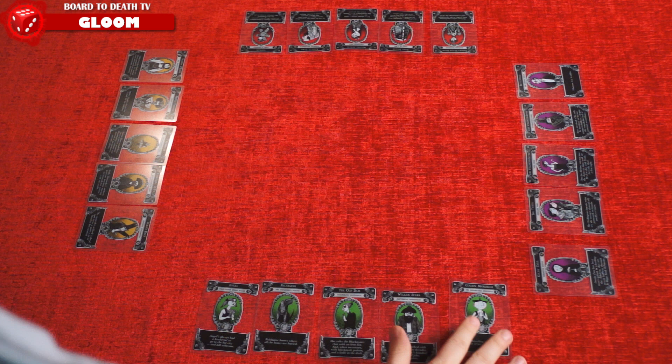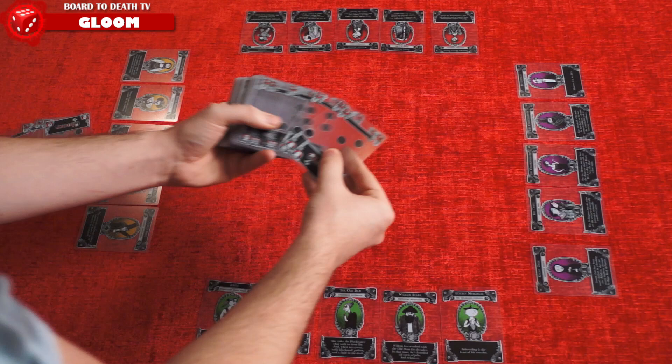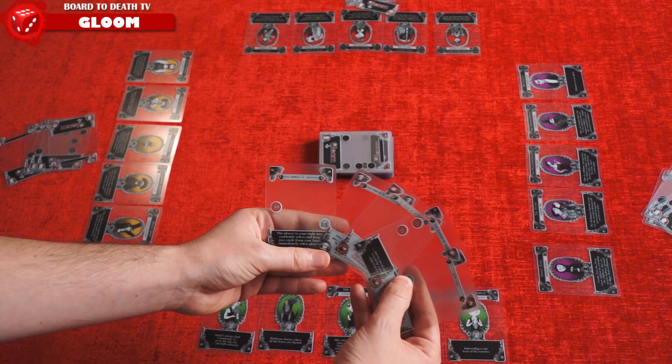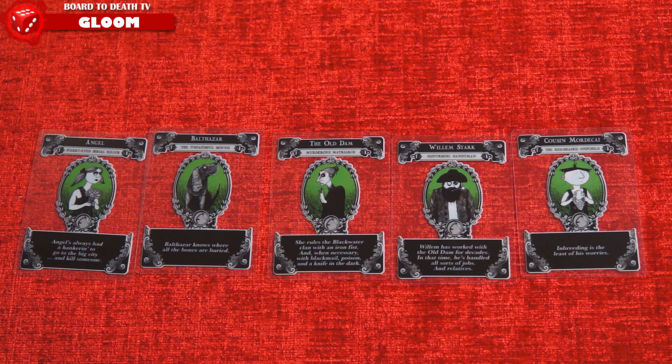To set up, start by giving each player 5 character cards of the same family. Any unused family cards are put away in the box. Now shuffle the remaining cards and then deal out 5 cards to each player. Place the rest of the cards face down in the middle to form the draw pile. The first player is determined by whoever had the worst day. You're now ready to torment your family.